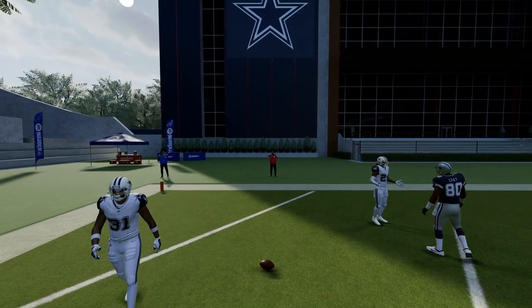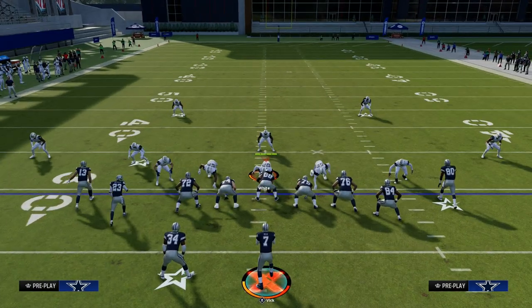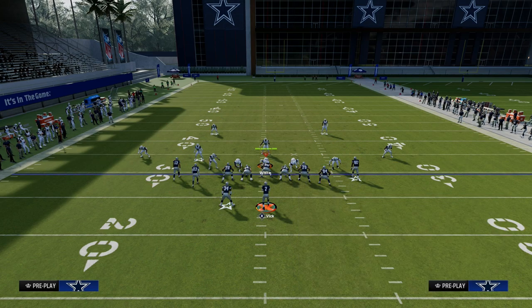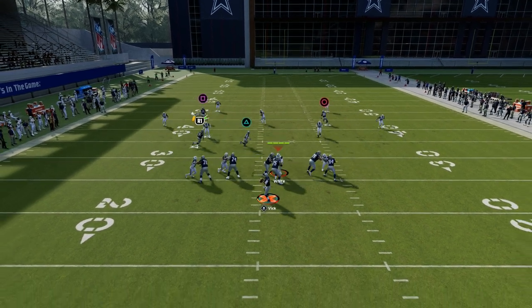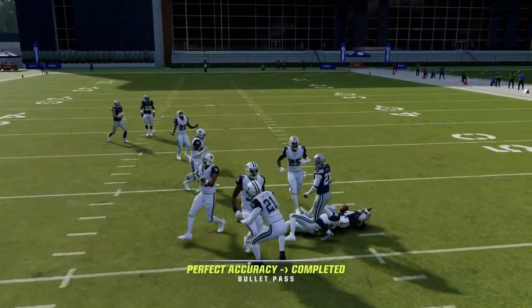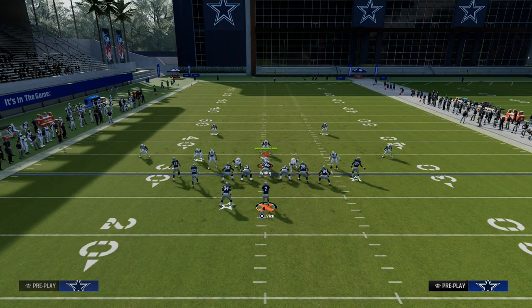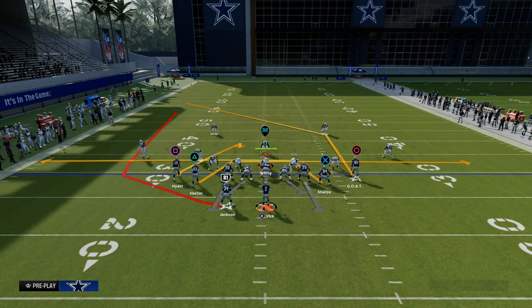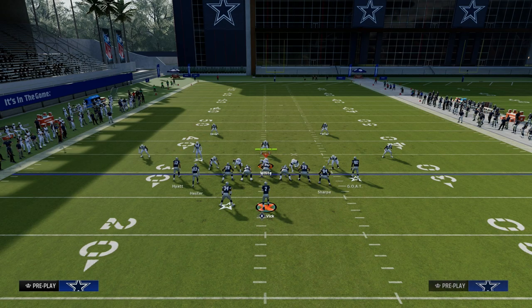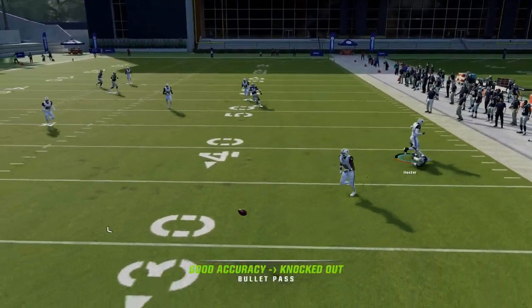The other thing I want to show you is what this play can do against zone coverage. The Texas route — the trail concept — is really effective because it's typically paired with a drag and a streak. The streak will back up the zones, and then there will be this little pocket where we can hit the running back on the Texas pattern right in that pocket against the defense.